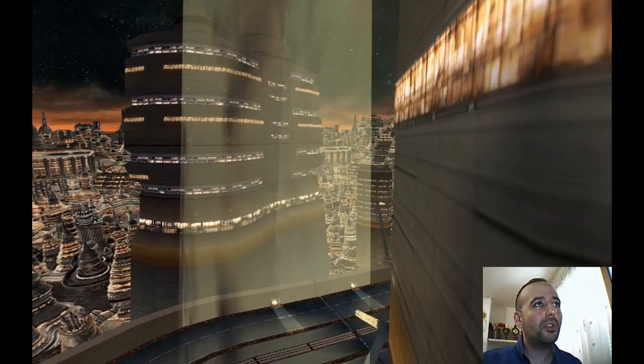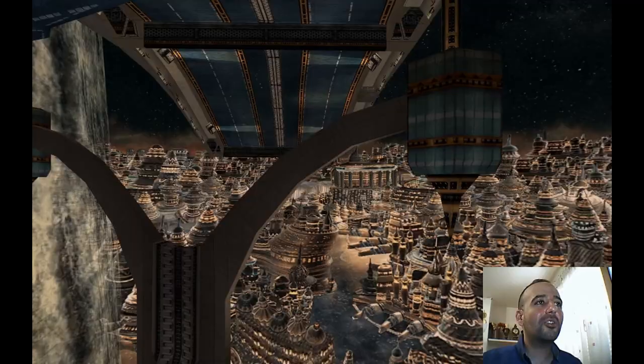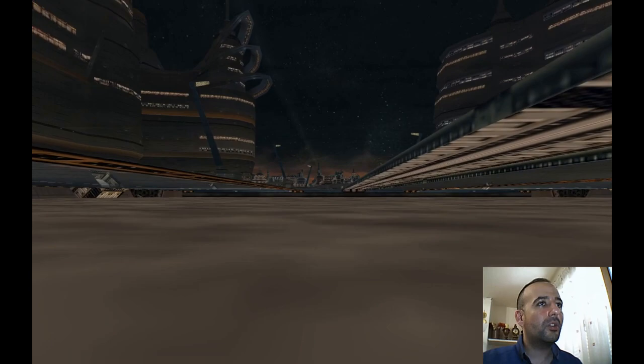The waterfall is consisting of two layers. This building has another two layers — it's a building inside a building. These are the columns holding the bridge and they are still textured as well. So the road is consisting of different layers as well.